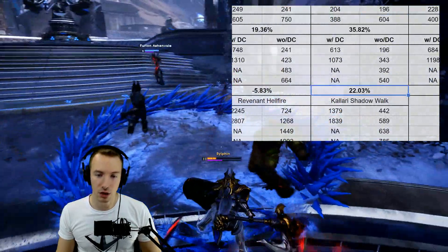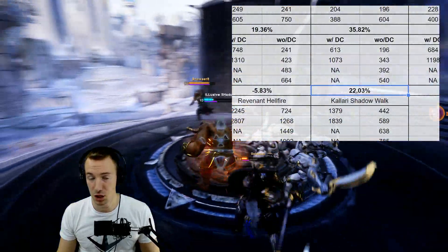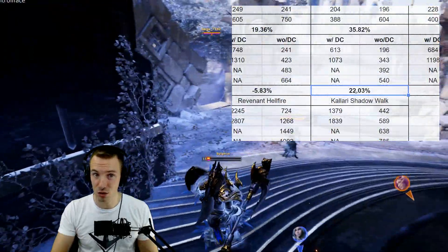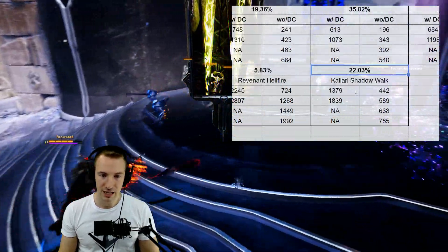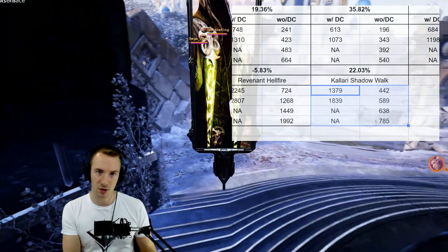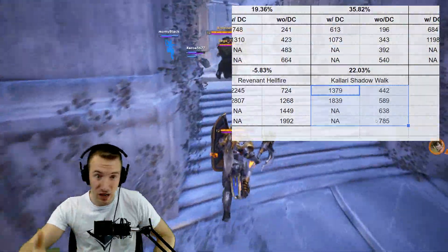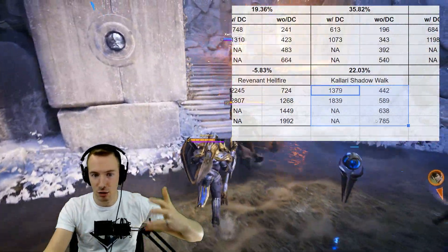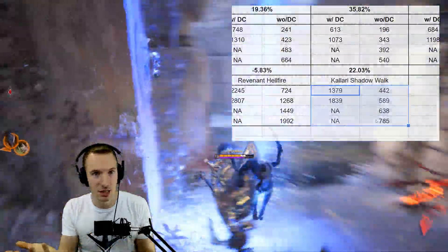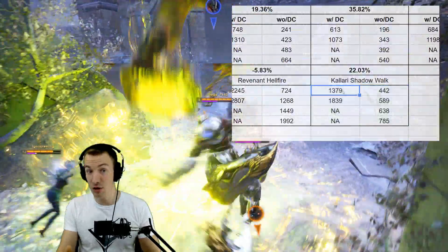If you include Deathcrawler's burst in the DPS calculation, it turns into a 22% decrease, which isn't as bad but still means almost a quarter of your DPS is gone just for that burst. Whether Shadow Walk crits from certain things or not, I can't confirm or deny — I can't find anything that confirms or denies it. I just know it wasn't a thing at one point and I don't know if it still is. Please let me know if you can test it.